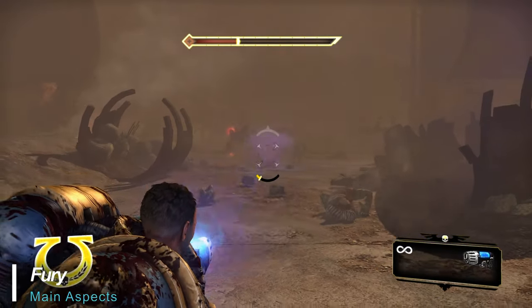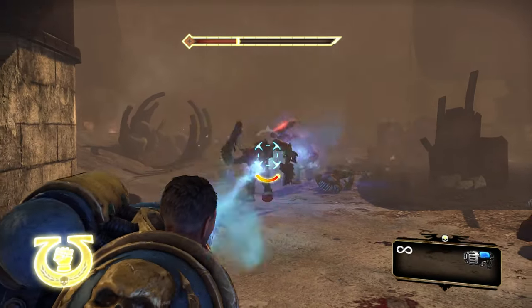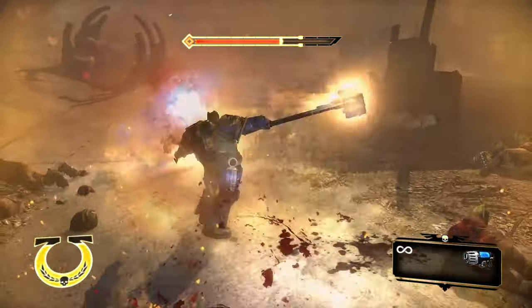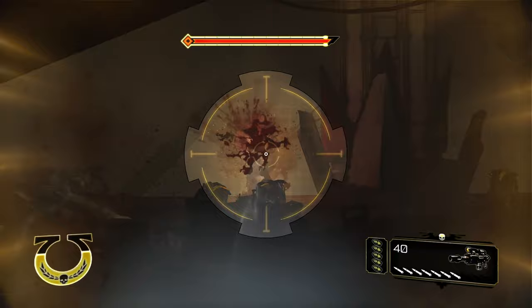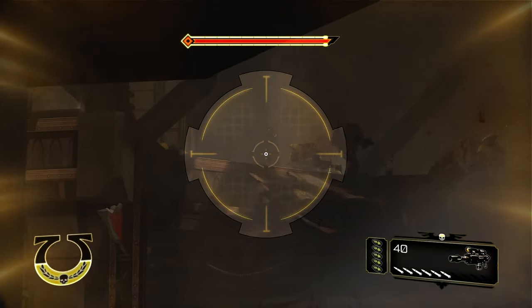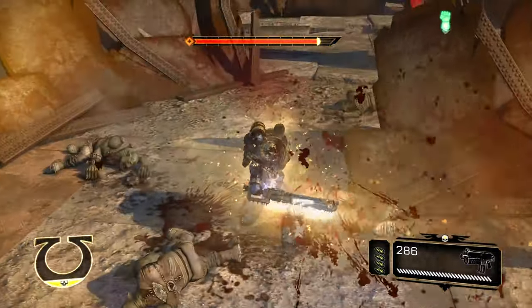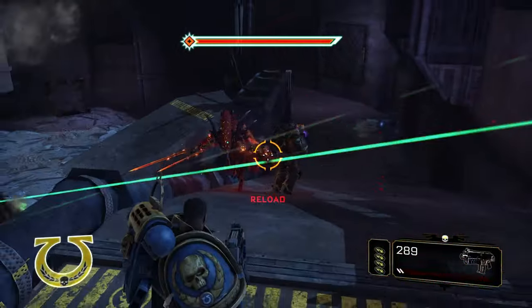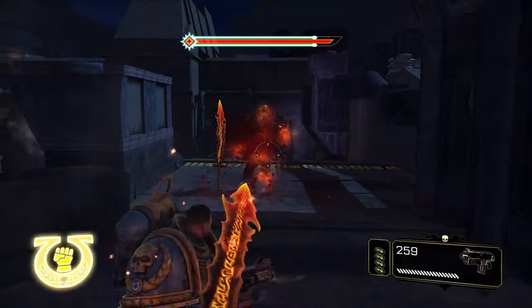Fury is a game mechanic and meter that fills as you damage enemies, and once filled, activation will make you faster and stronger while also regaining health. Fury is upgraded as you progress through the game with Marksman Mode, which functions while aiming and slows down the action, increases damage and weapon fire rates. There's also Superior Fury, which slows down the drain of the fury meter granting prolonged fury mode, and finally Supreme Fury, which increases the rate at which you gain fury, enabling more frequent use.